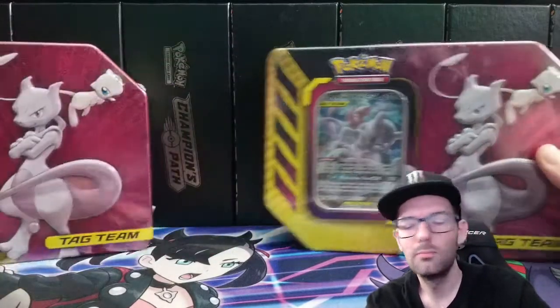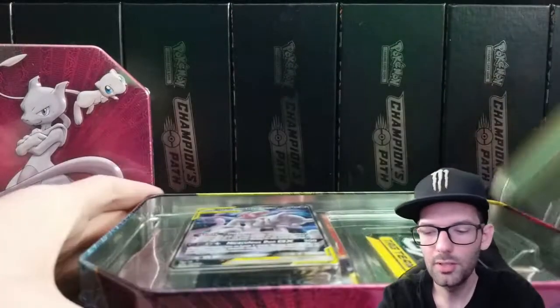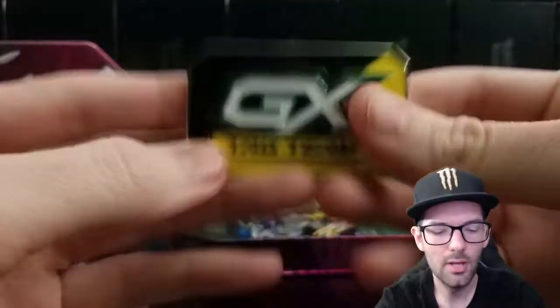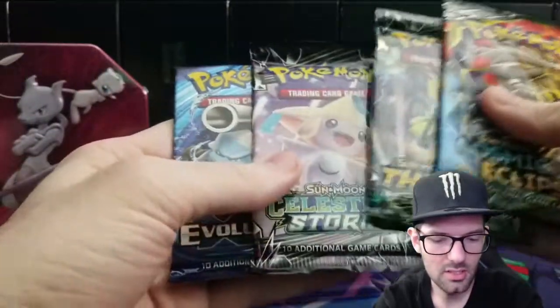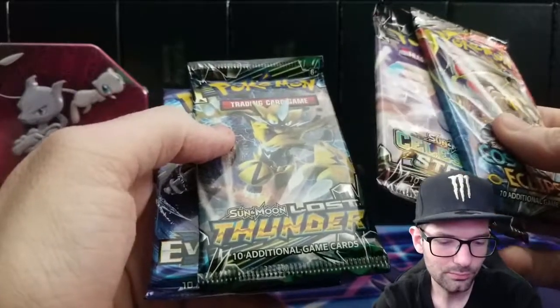We've got plenty more to open, so we'll start getting into this tin. I believed there were two Unified Minds, one Lost Thunder, and one Evolutions pack in here — but we actually got Cosmic Eclipse, Celestial Storm, Lost Thunder, and an Evolutions pack. Plus we get the Mew and Mewtwo card which is a nice bonus, and the metal tin I thought came from the Hidden Fates ETB — but that one was acrylic.